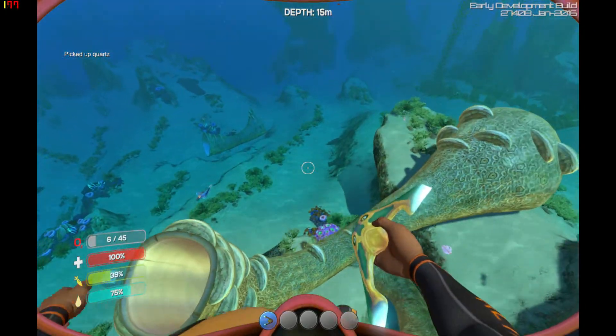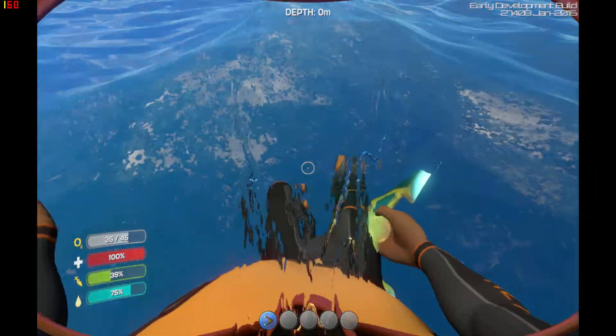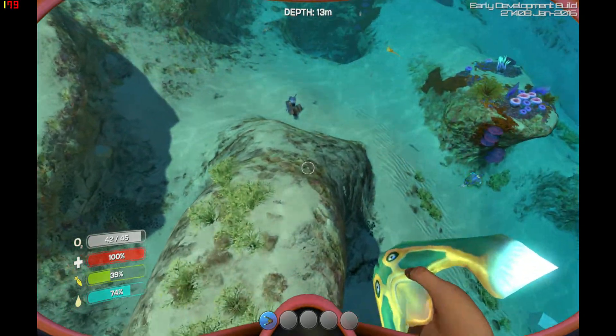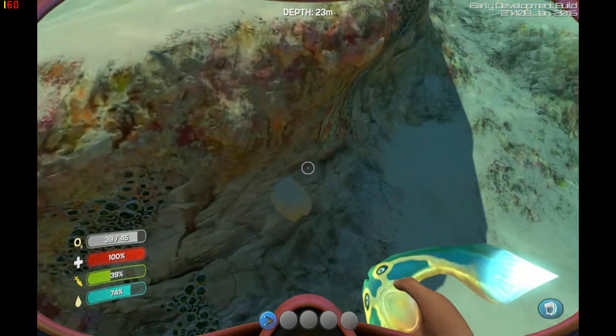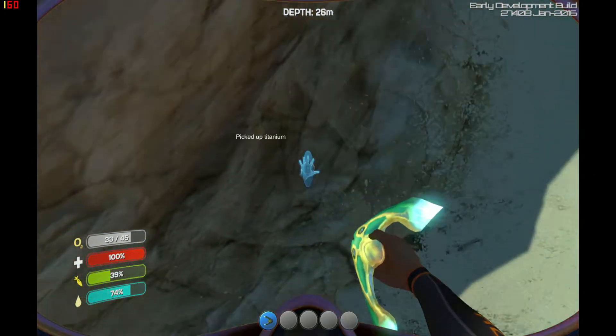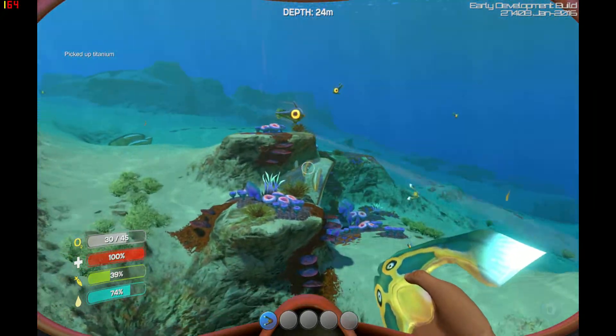First thing that you're going to need though is plenty of the crystals, so you can make rubber for new flippers and for glass. You'll need glass and titanium to build an air tank to give you an extra 30 seconds worth of air. The flippers will help you move around faster.